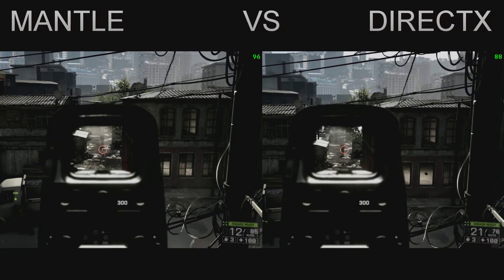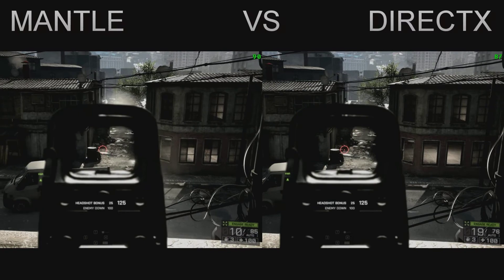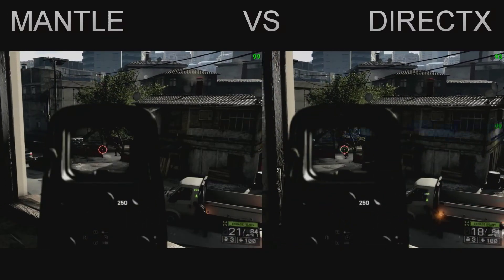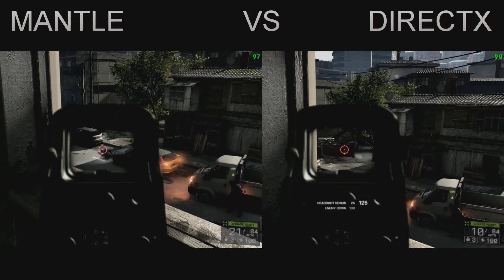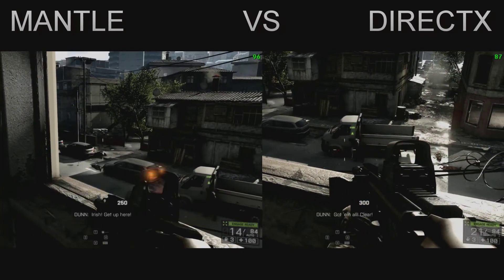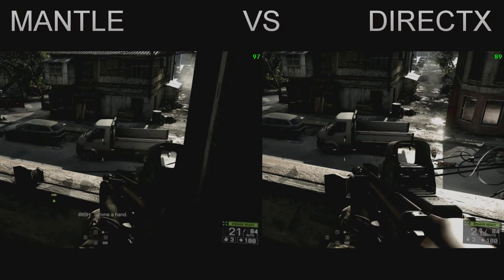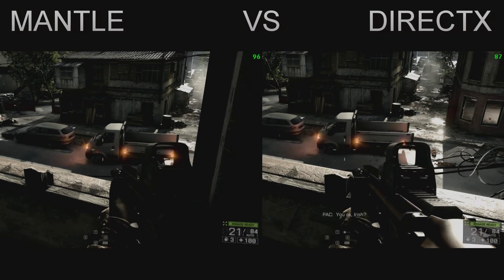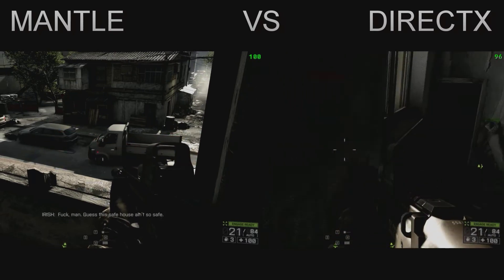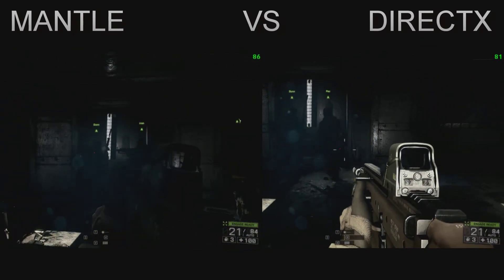Let's see if things have improved since my first test of Mantle with the 14.1 beta driver. In moments like these you can directly compare the performance because both scenes are rendering the same thing at the same time at the same specific spot in the game. I can see that Mantle's got the edge of about 4 to 5 FPS, sometimes a bit more. It does work, basically — that's all I can say. It's looking good so far.